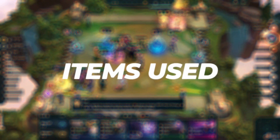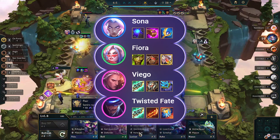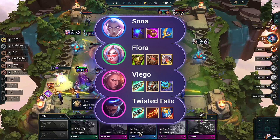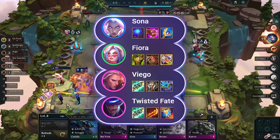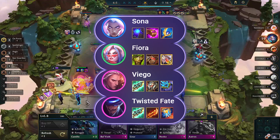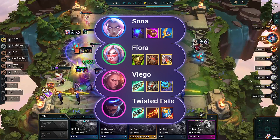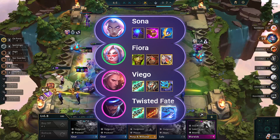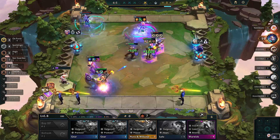Items used in this game: I gave Blue Buff, Archangel's Staff, and Jeweled Gauntlet to Sona. For Fiora, I used Bramble Vest, Warmog's Armor, and Redemption. For Viego, I used Ionic Spark, Jeweled Gauntlet, and Titan's Resolve. For Twisted Fate, I used Guinsoo's Rageblade, Hextech Gunblade, and Zhonya's Paradox — though Zhonya's isn't the best item for him; Static Shiv or Giantslayer would be better alternatives. Just give the remaining surplus items to other champions.